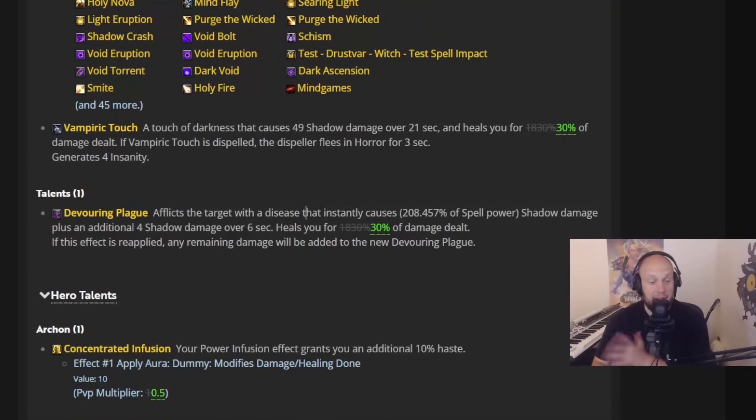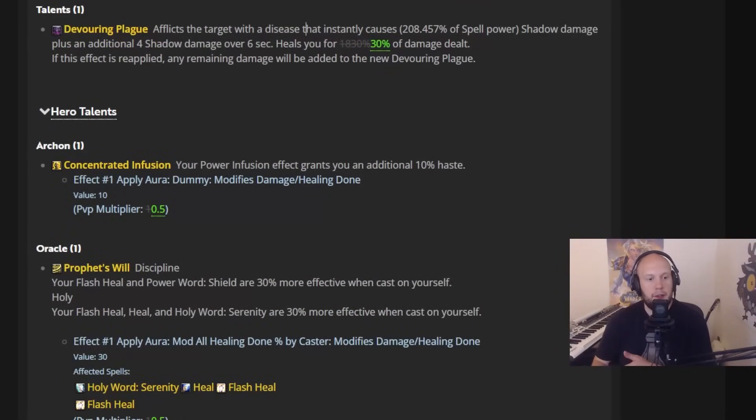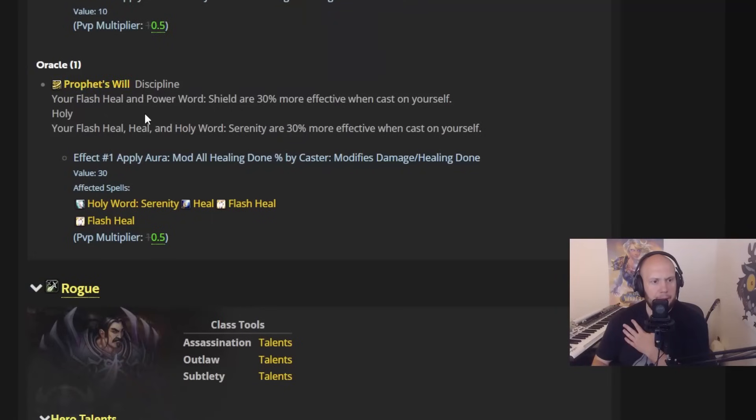Next time I test the beta — I played Outlaw Rogue today since I had no data on it — it wasn't that bad in the short term. Concentrated Infusion for Archon — your Power Infusion effect granting an additional 10% — got nerfed in PvP, cut in half. This seems like a really random one to target — I wasn't noticing this being overpowered in PvP. Profits Will — your Flash and Power Shields are 30% more effective when cast on yourself — is getting nerfed in PvP to only 15%. For Holy, your Serenity, Holy Words, and Flash Shields may be compensating for some baseline buffs, but for Disc, this is going to be a bit of a nerf. Disc looked very strong in arena from my testing today, so this doesn't look that surprising. Also, if they want to bring healing down in general — because healers in BG Blitz are really, really strong — maybe that's what they're intending.